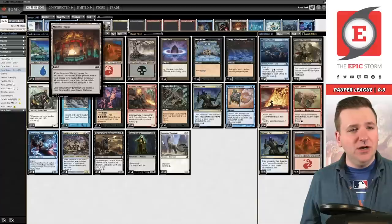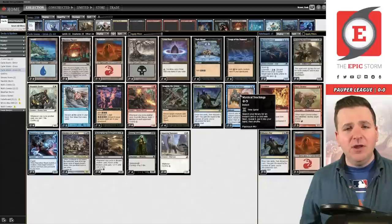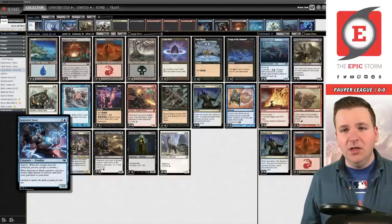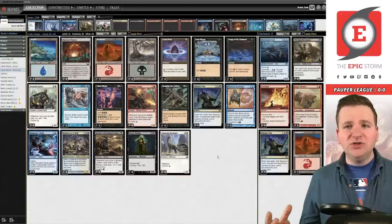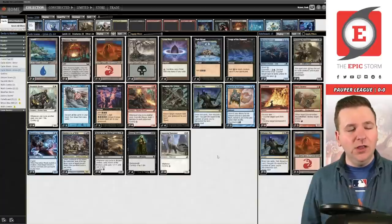I tried one Mystical Teachings for a while and just found consistency issues — you really need to be playing two Teachings every time I go down to one I regret it. So we're back up to two Teachings, two Cabal Rituals, one Dahada's Ploy, and one Repository Scab. I think I've covered all the changes. The future of Cycle Storm is this list — it's really, really good in testing and I don't plan on making any huge changes. I've just been loving the Theater.